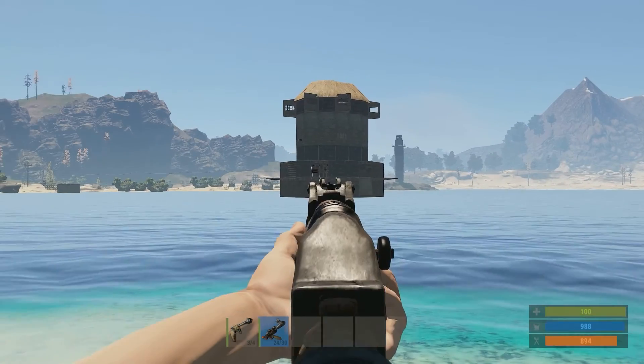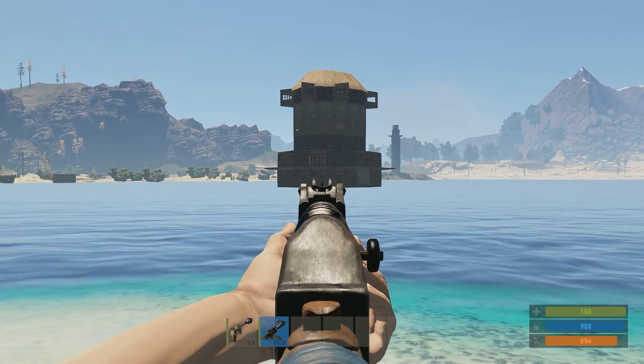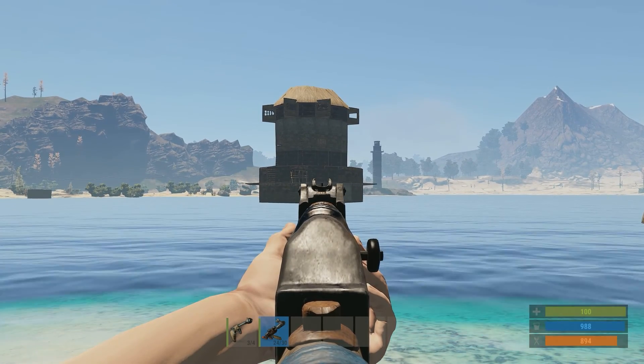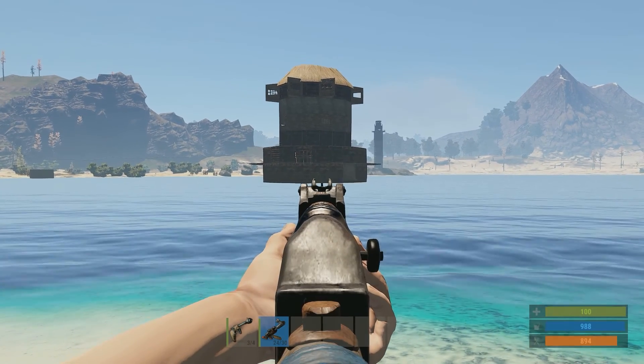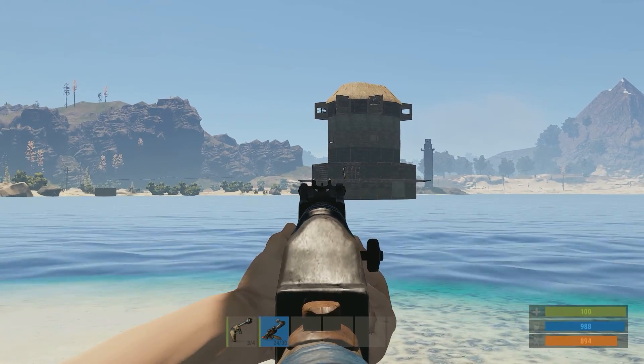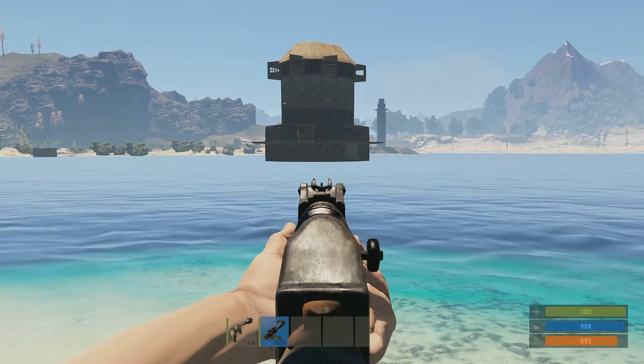Now I found a water base that looks well defended, apart from the bottom walls being made out of wood. You could easily put a few ladders at the side, but it's got a ring around it and it's more than likely got snap traps under the water.